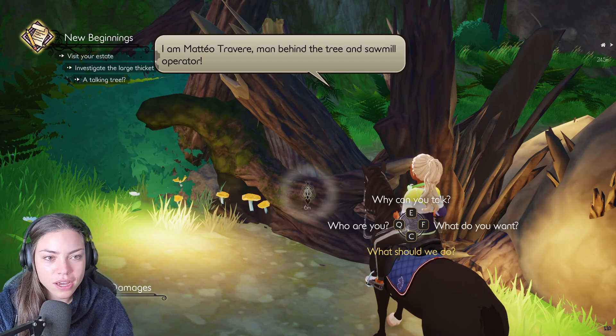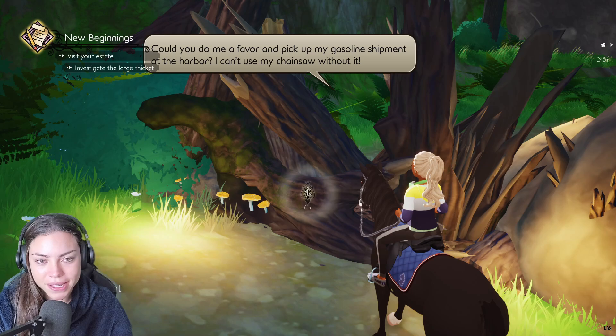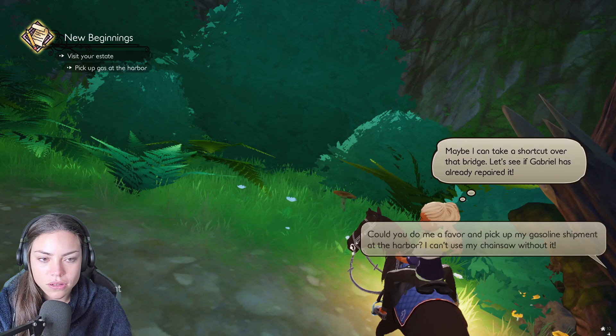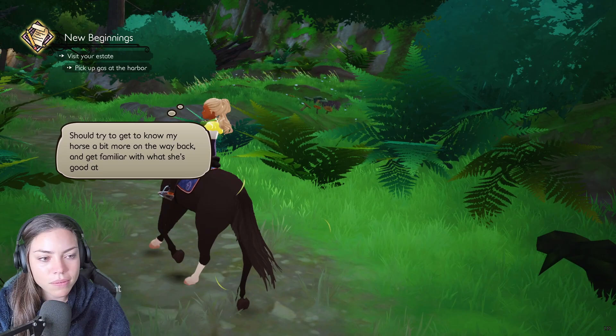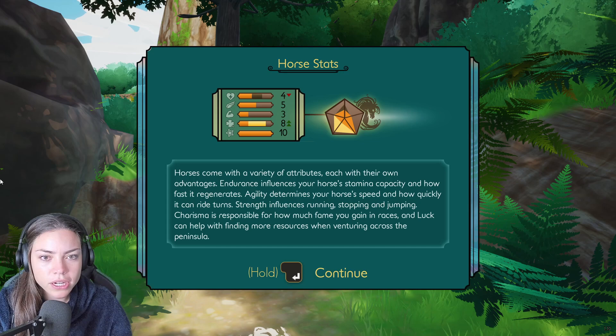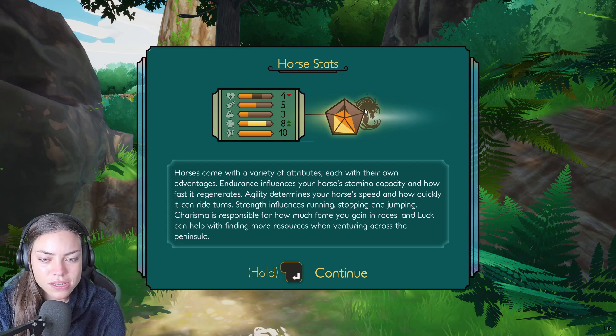'Could you do me a favour and pick up my gasoline shipment at the harbour? I can't use my chainsaw without it. Maybe I can take a shortcut over that bridge — let's see if Gabriel has already repaired it.' Okay, where's the bridge? I'm going to go back this way. We've got to go pick up gas at the harbour and get to know my horse a bit more on the way.